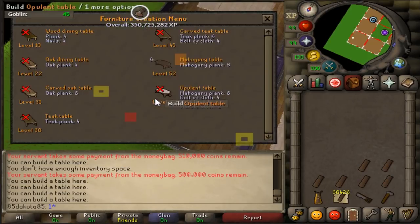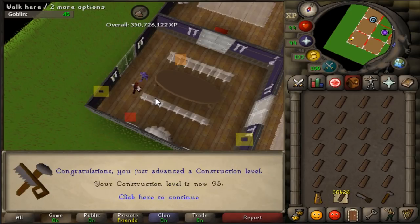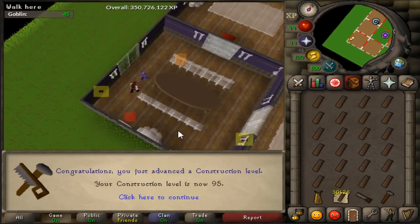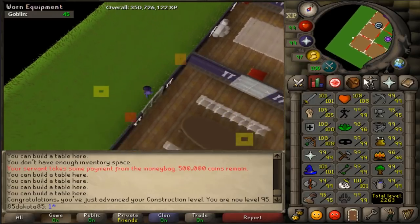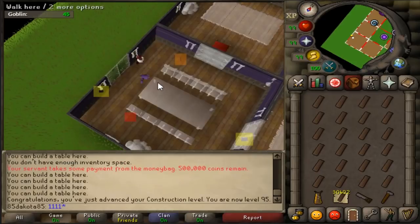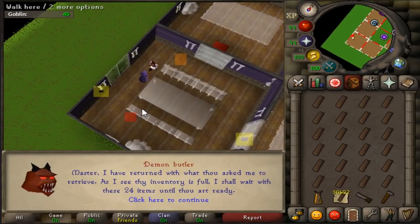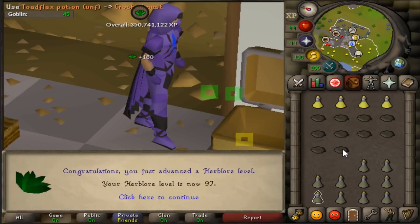Saving Construction for last was iffy because this is such a fast skill. It's 95 Construction - you guys probably knew that because the last Construction clip was 94. I just noticed I have my screen markers on. This is one of the faster capes I have left, but I just don't like training Construction very much - it's rough. Third to last Herblore level - 97 Herblore. Nice math everybody. We got two levels to go in this one.